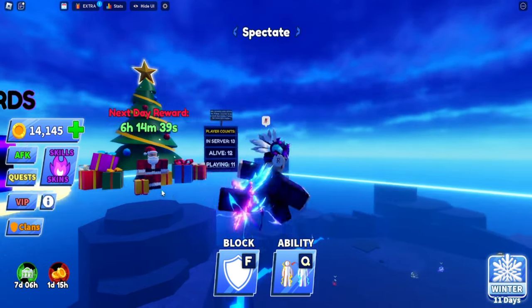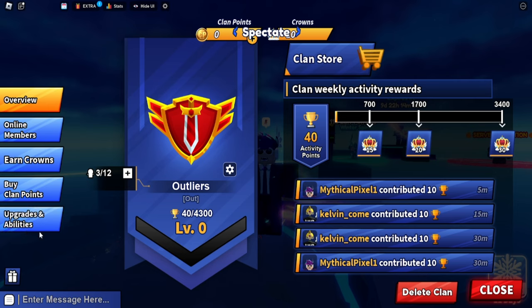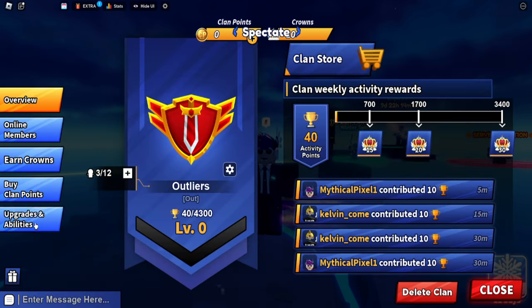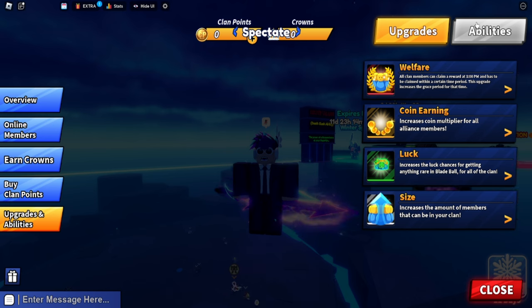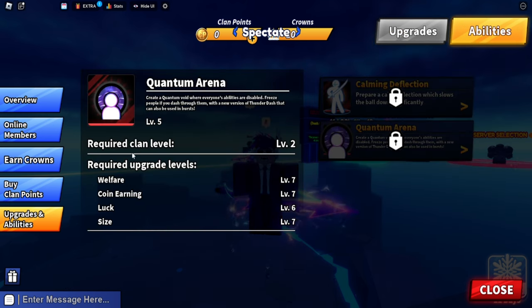But now you can get it permanently for free. First, go to Clans right down here, then go to the Clans Store. You can get a lot of stuff there. Go to Upgrades and Abilities, and under Abilities you'll see Quantum Arena - you need Clan Level 2 to get it.